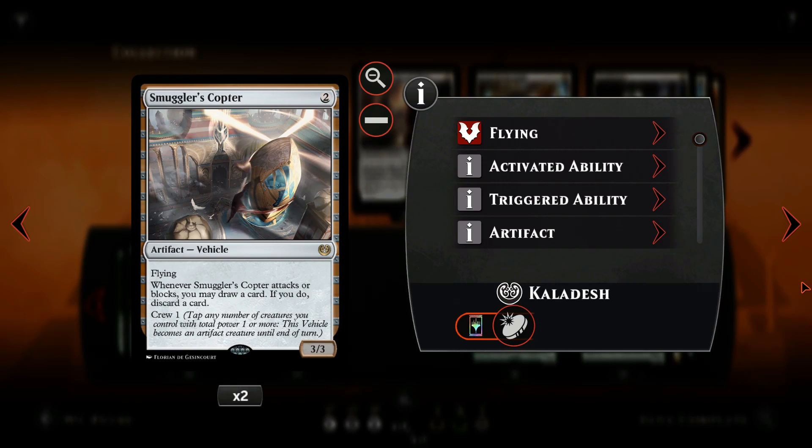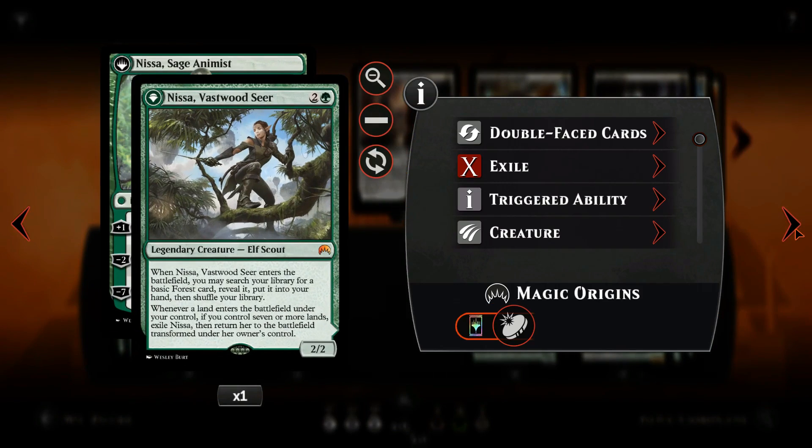Most aggro-midrange decks get better with the Copter inclusion — apart from being immune to most sorcery-speed removal and giving an evasive semi-haste boost to elves, it provides card filtering, allowing us to mitigate mana floods and mana screws. Nissa allows us to ramp for an additional forest, thinning out our deck a little, making her decent in case you get stuck at 3 mana and want to guarantee you'll have enough mana to deploy the elf border patrols next turn.